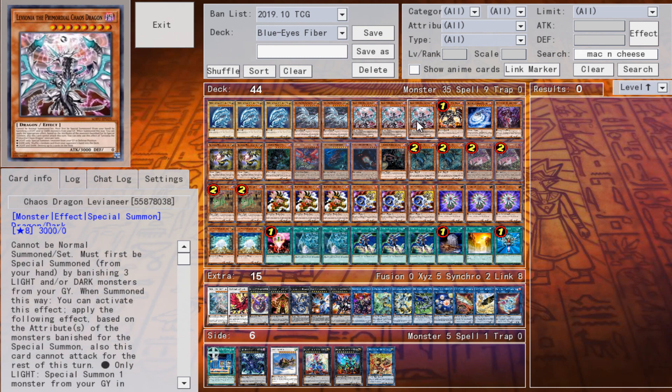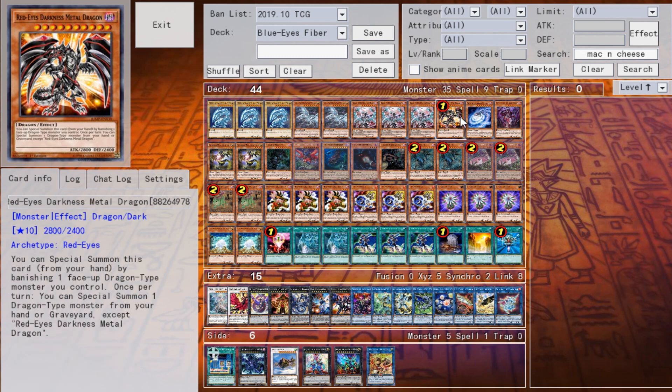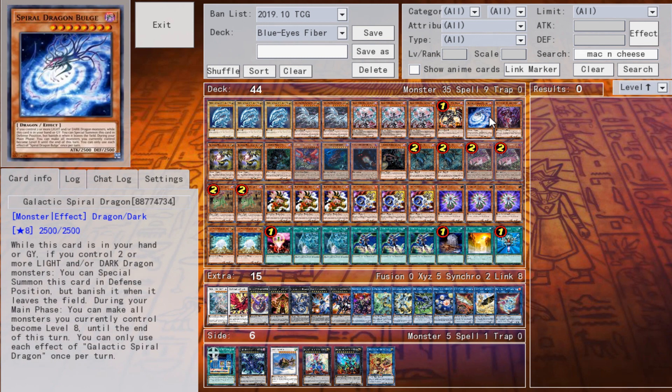Levy Nier — this card is obviously unseemly broken and will probably get limited honestly. Red-Eyes Darkness Metal Dragon: either this or LP is going to get banned. Galactic Spiral Dragon is actually the main card in this deck. I think it's completely overpowered in Blue-Eyes decks and everybody is going to start playing it now, literally in every Guard Dragon deck, because it transforms random monsters like Dangers or Crusadias into level eights, which can be turned into terrifying negates.